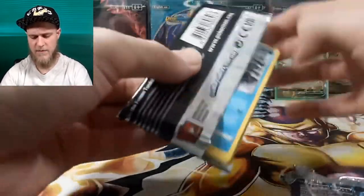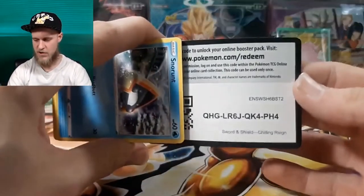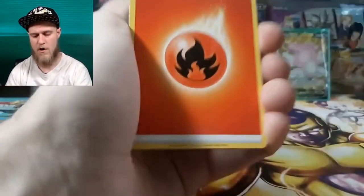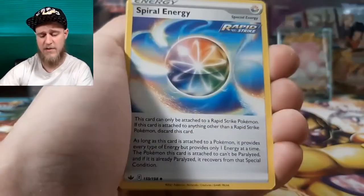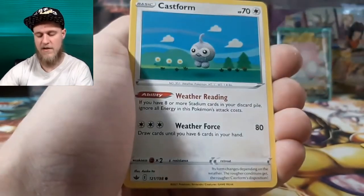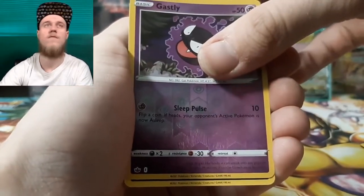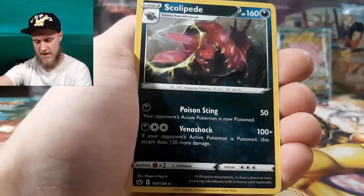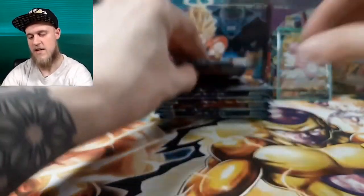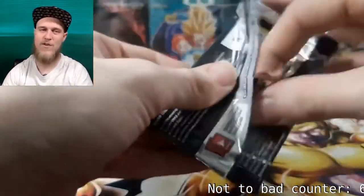Full art Blissey V — that is not a bad pull right there. I believe that takes a slot for something though. I'm not quite sure what the ratios are on these boxes anymore; it's been a while. The last time I really went hard on boxes was the Darkness Ablaze set, which I ended up completing the whole set because I spent so much money on it. I'll leave a link in the cards for that. Reverse Scorbunny and then a regular rare Scrollpede — not too bad.